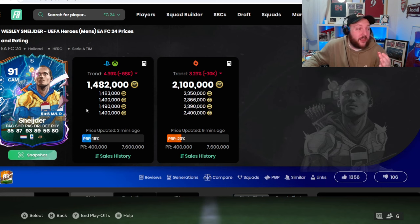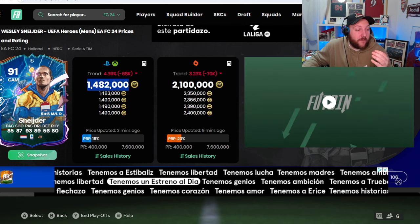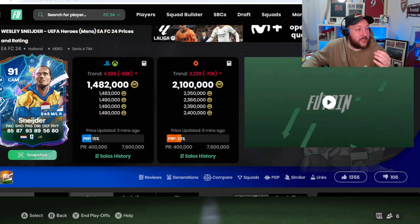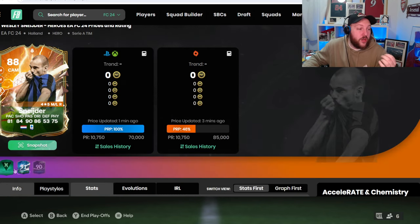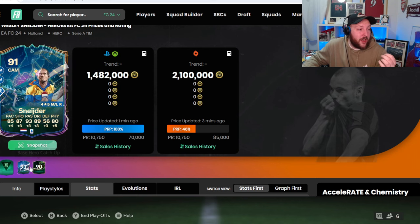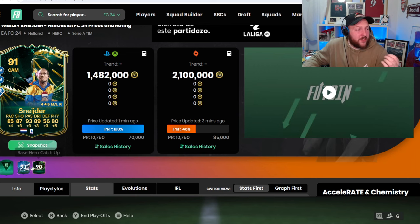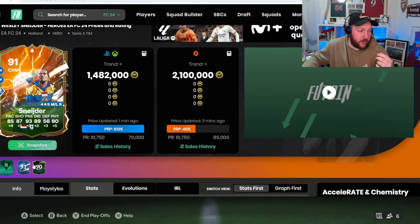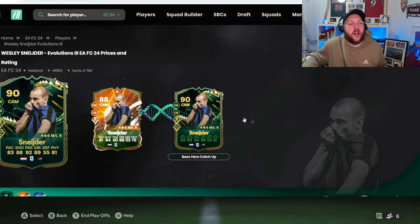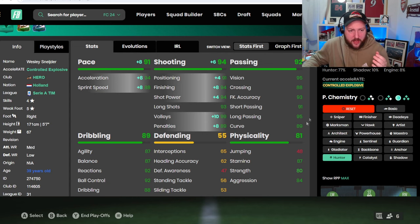Let's jump over to Footbin and talk about the card more. If you go to his base version, you're looking at extinct at 70,000 coins — and that's because of this evo. The one card I wanted to compare him to was his UCL card — now 91 rated, so one rating less. It does have five star five star, don't get me wrong, but look at the price of that card.